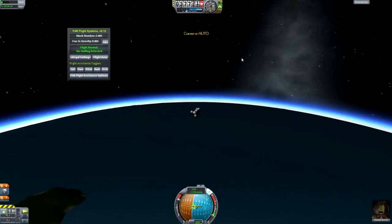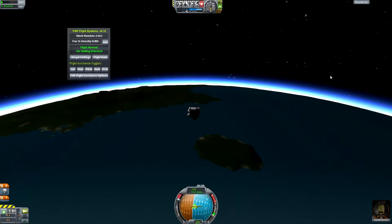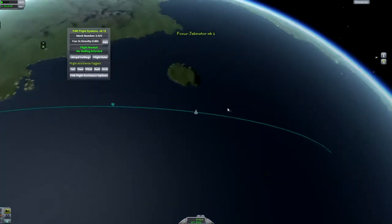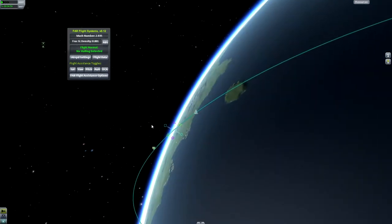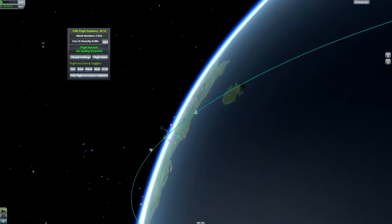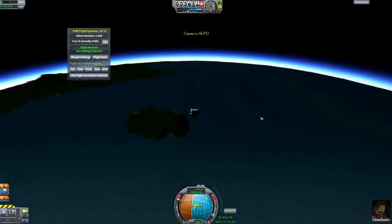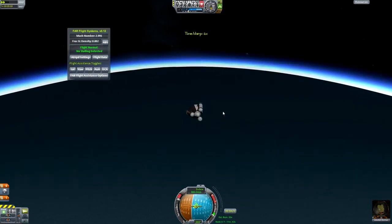Let me turn off SAS so it'll just point at the retrograde marker. When you're going forwards relative to your motion it's prograde; burning against your motion is retrograde; burning straight out is radial or anti-radial; and normal and anti-normal — north is normal, south is anti-normal. It has nothing to do with whether anything is 'normal,' it's just the term.